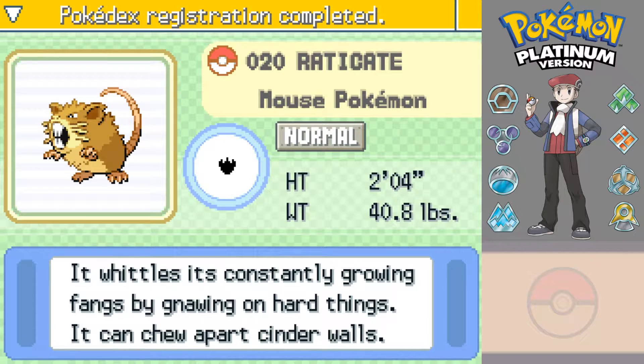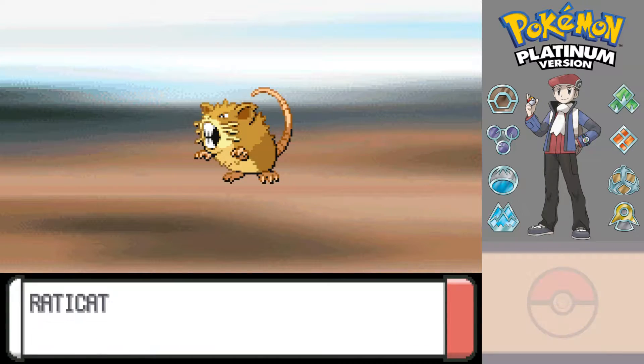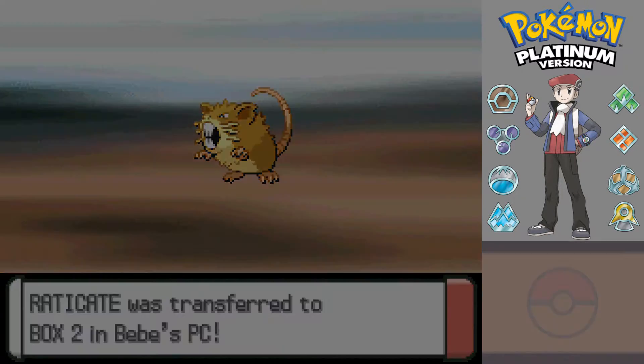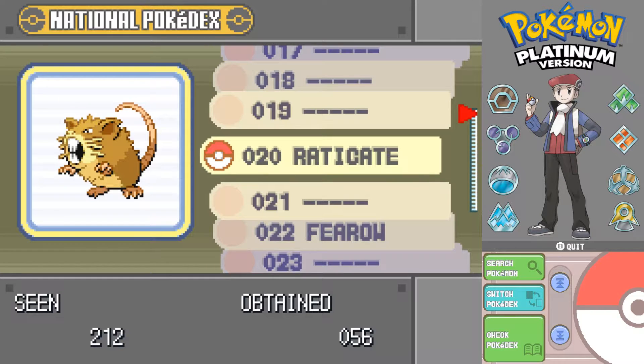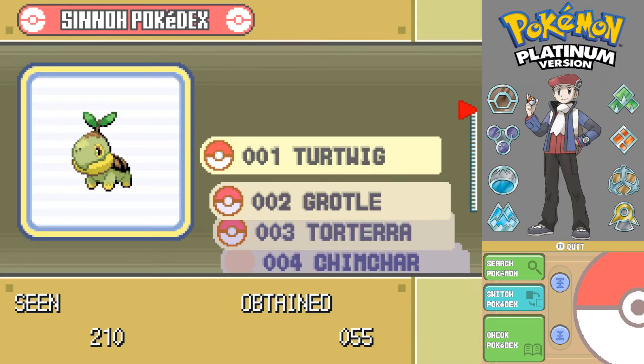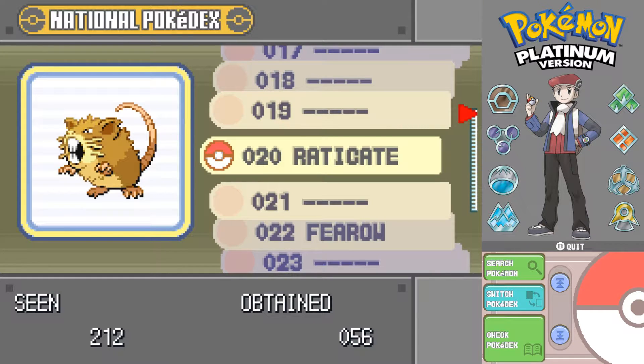Raticate, the mouse Pokémon. It whittles its constantly growing fangs by gnawing on hard things. It can chew apart cinder walls. Dang. So just out of curiosity, what number are you, Raticate? Obviously we're in National Dex mode, so you're number 20, of course. Actually, switch Pokédex - okay, so you can have either just the Sinnoh Dex or the National Dex.